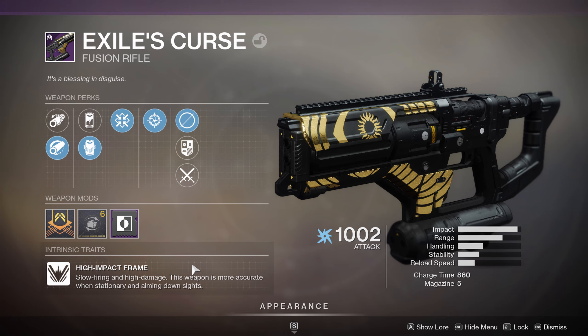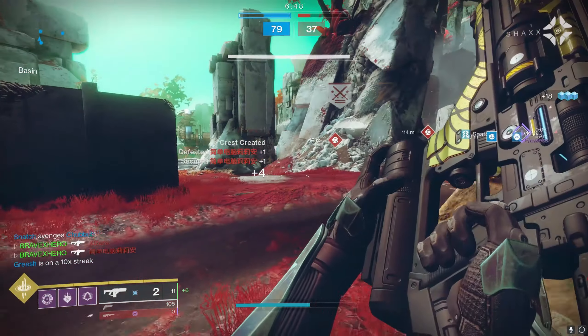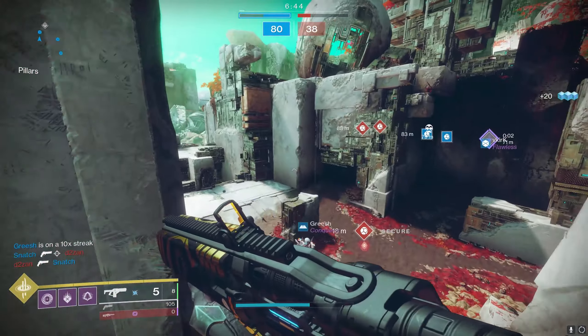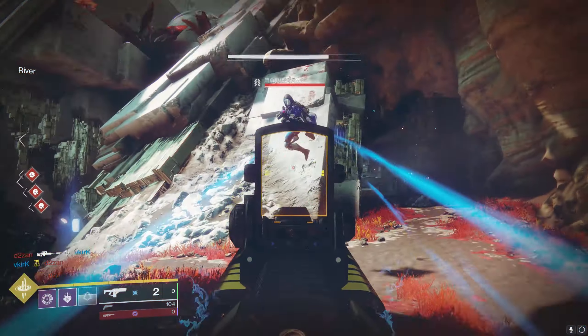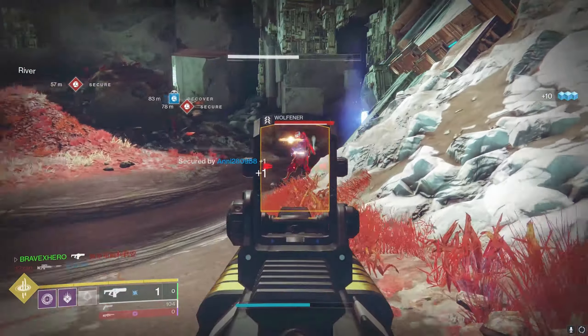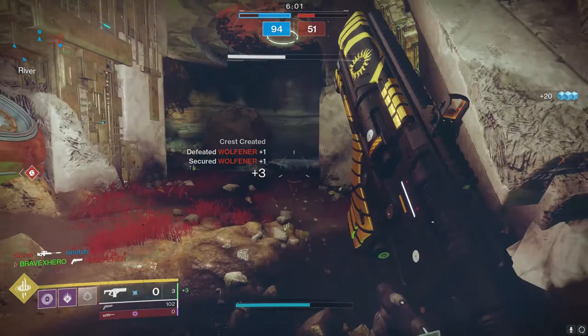So what can we take from that? Slow firing and aiming down sights. I wanted a perk that would allow me to pre-charge and aim quickly at the same time. The only one that came to mind was Snapshot, which this weapon comes with. Snapshot is going to allow me to ADS extremely quickly and get downrange on my sights much faster. The faster I can ADS, the more accuracy on my bolt spread I'm going to have.